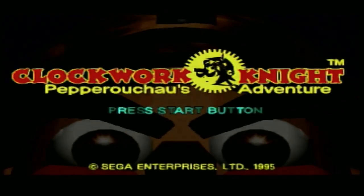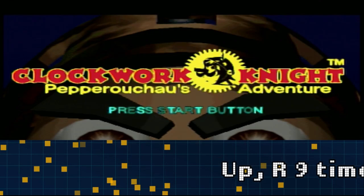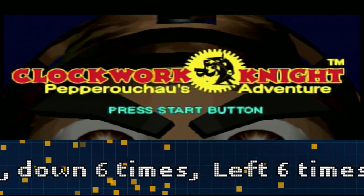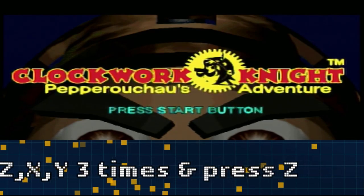Alright then, got one of your Sega Saturn controls ready. At the title screen press up once, right 9 times, down 6 times, left 6 times, Z, X, 3 Ys and Z at the title screen.